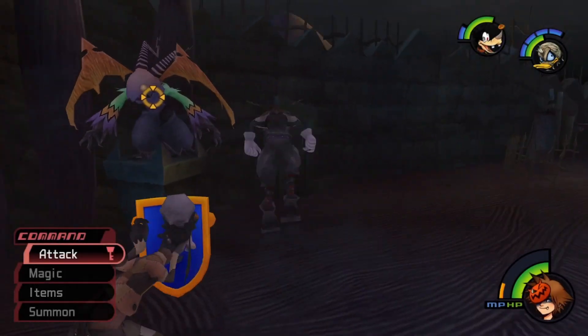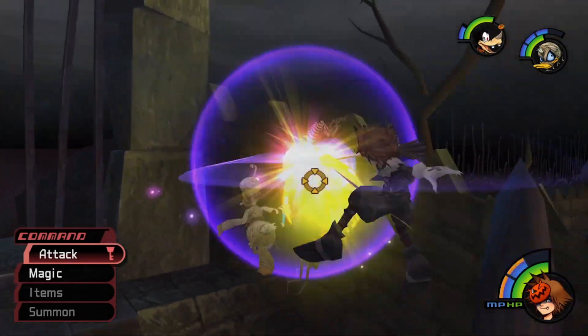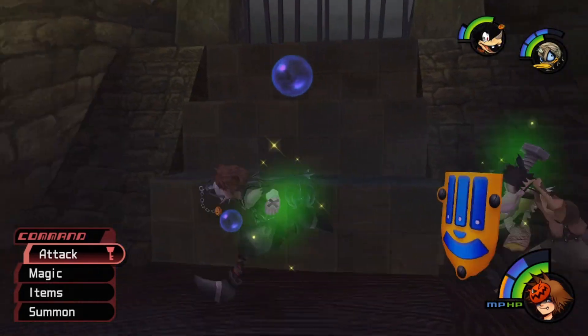Hello everyone and welcome to the next installment of the Kingdom Hearts 1 level 1 boss guide series. Today we are still in Halloween Town tackling Oogie Boogie — much easier than Lock, Shock, and Barrel.